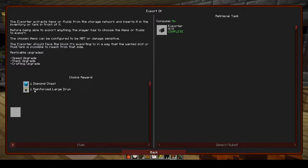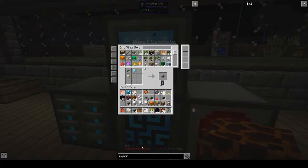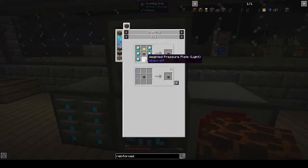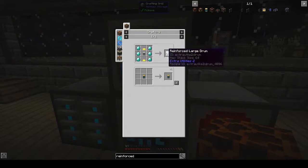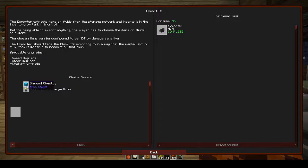Oh, we have to choose one — a reinforced large drum or a diamond chest. What — how do we make a reinforced large drum? Reinforced large drum: diamonds, gold and an iron drum. How much does it hold? It doesn't actually say, but we'll go for that because diamond chest — we have loads of diamond chests.